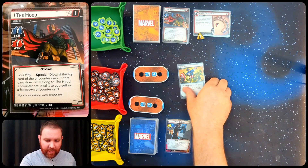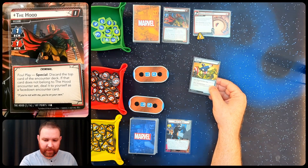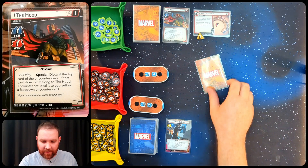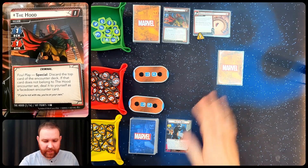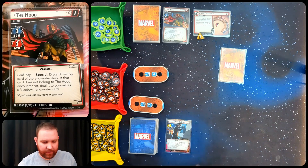The top card is not a hood card, so I'm dealing it to myself as a face-down encounter card. It is Gang Up, so I know an extra attack is coming in at me during the villain phase - nice little information I wasn't using before.